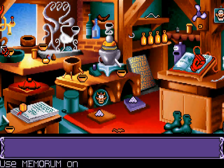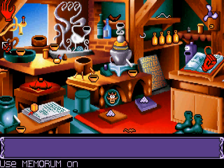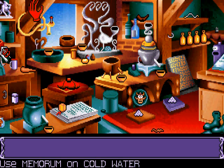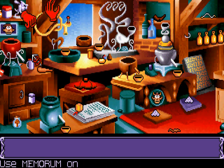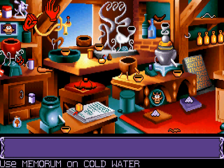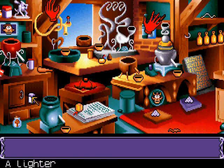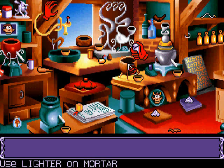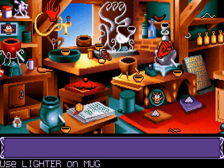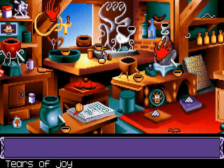Now, remember when I said that the ingredients of the memoram might be useful? It is made of tears of sadness and... doodads of joy — tear of joy, sorry. We need that tear of joy. We need that tear. Put it in the still. No, we're not trying to boil it. We're trying to get the ingredients separate. So let's put this here and get the one ingredient we need. That should be... a tear of joy.